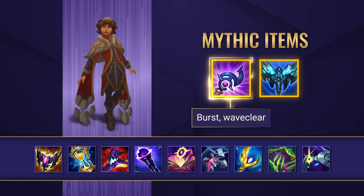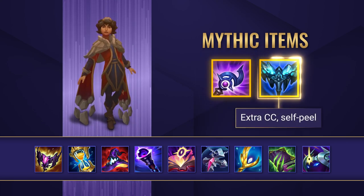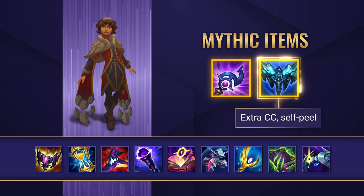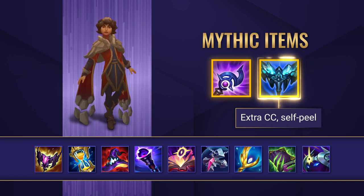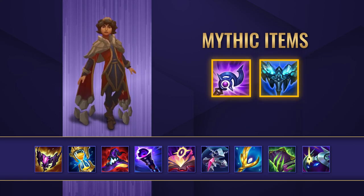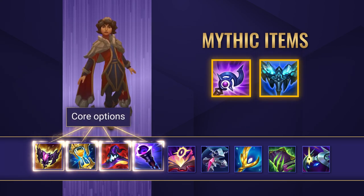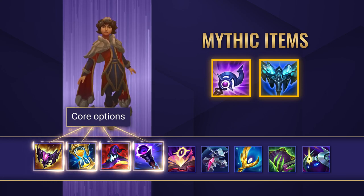You have two main mythic choices. Luden's Tempest gives you extra burst damage, wave clear, and movement speed alongside scaling magic pen. Everfrost is the other option, granting you some extra CC which allows you to land the rest of your damage easier and offers some self-peel, which can be crucial against certain mobile matchups. Whichever mythic you go for, grab a Shadowflame afterwards, then a Zhonya's, Rabadon's, and Void Staff to finish, which will be the core build in the majority of games.